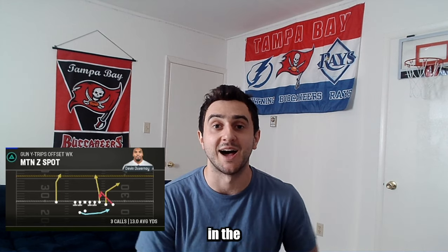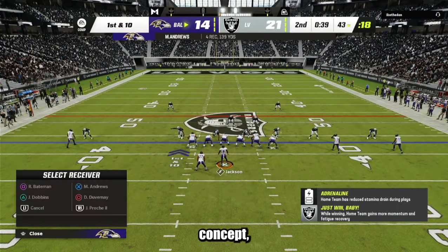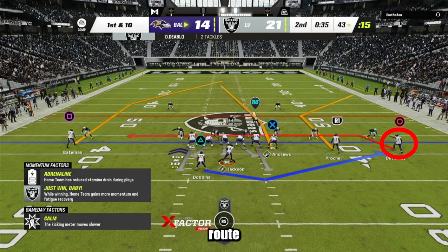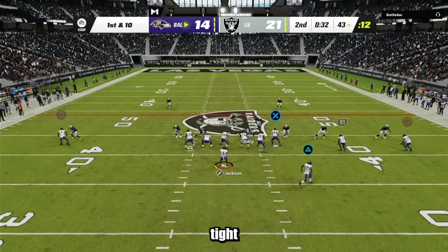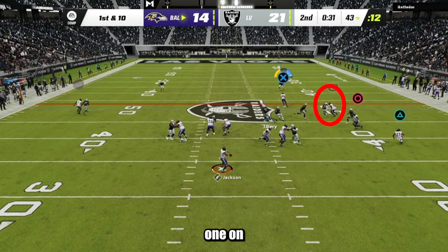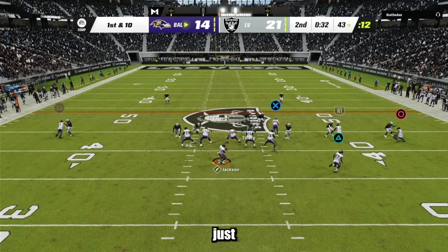For the final play, we're going over Mountain Z Spot in the Wide Trips Offset Weak formation. You can run this base, but there are other ways to confuse your opponent. The only adjustment I make is putting O on a drag route to give the corner route more space. My first read is the tight end on the seam route; if that's not open, the corner is my second read in a one-on-one matchup. From there, if those two aren't open, I'll check down — and against zone defense, you'll have wide open windows all day.